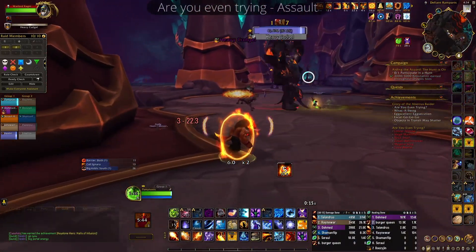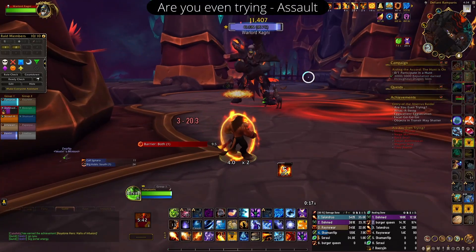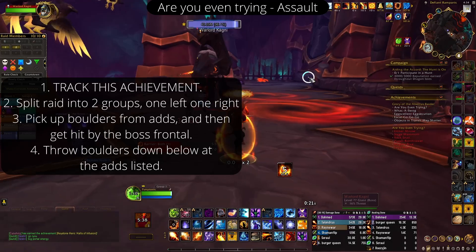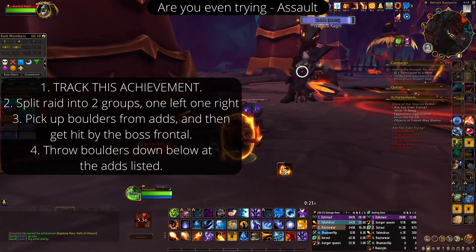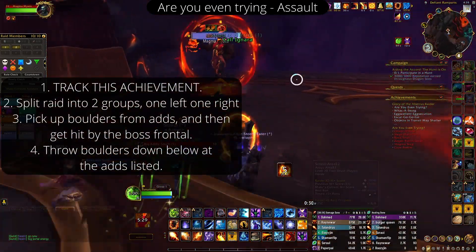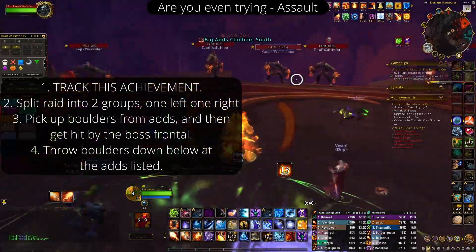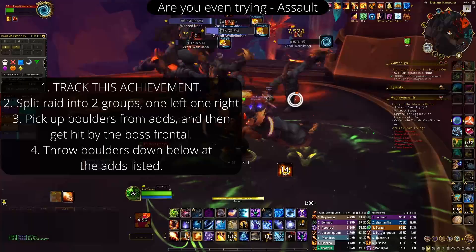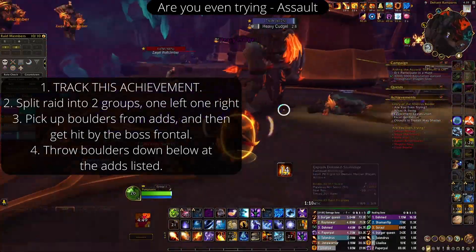Moving on to Assault. On pull, you want to split your raid into two groups — one left side and one right side. On pull, do no damage to the boss. It is actually pretty important to do no damage because you're inevitably going to cleave it down. You want the adds to live for as long as possible so you can ensure you get the achievement.